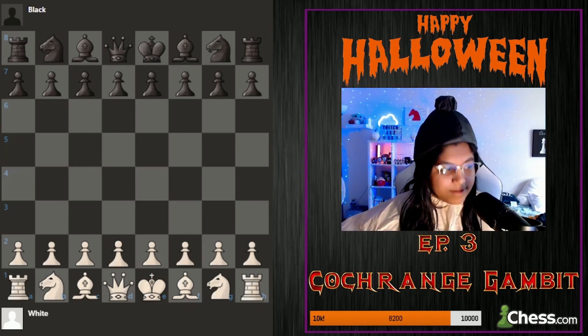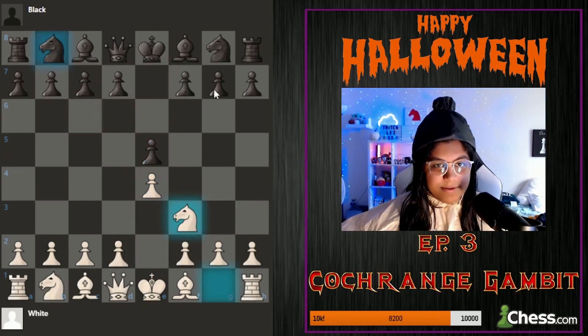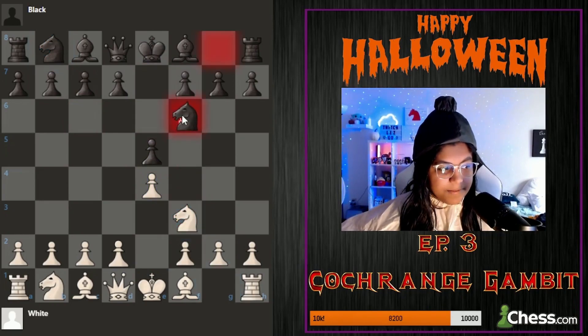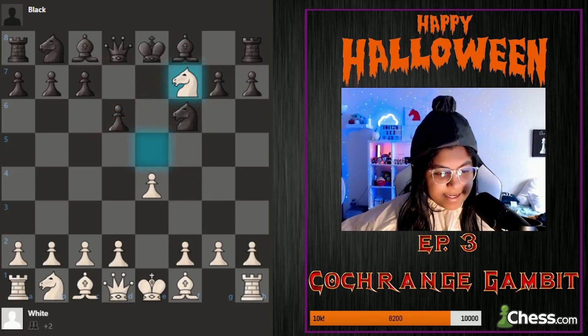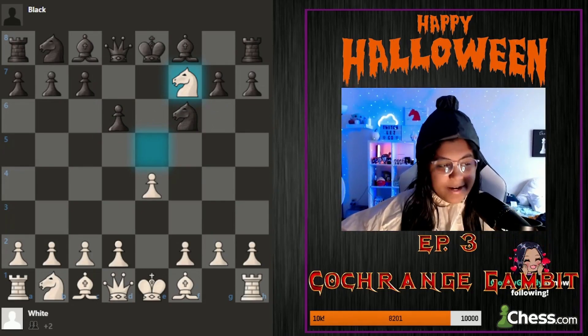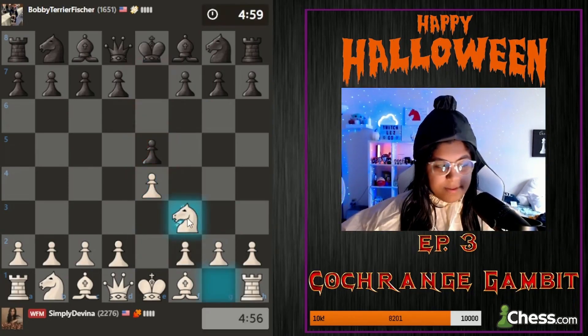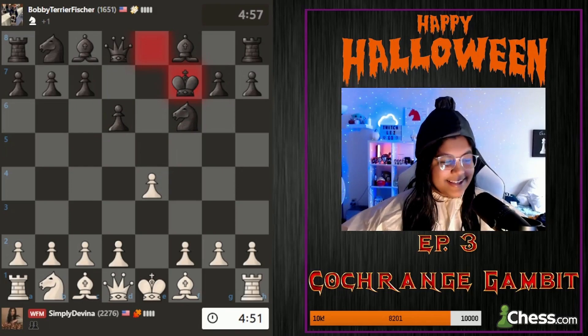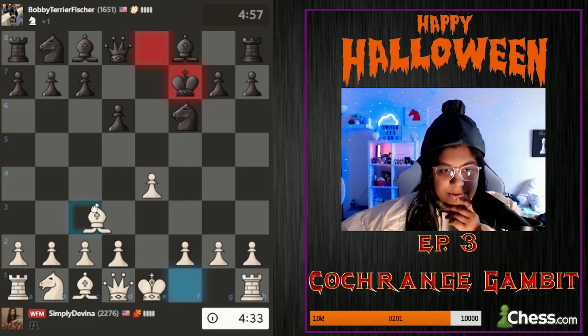The way the Cochrane Gambit goes is e4, e5, knight f3, knight f6, knight takes e5, d6, and we're gonna sack on f7. All right, e4, e5, knight f6, d6, and takes. Pawn's hanging but I feel like I need to be aggressive, so I'm gonna go bishop c4 - get a check out there and get closer to castling.